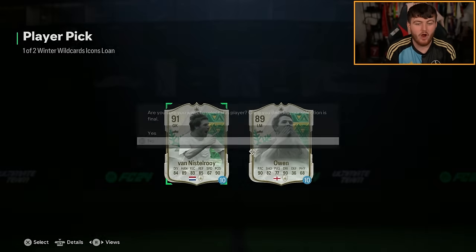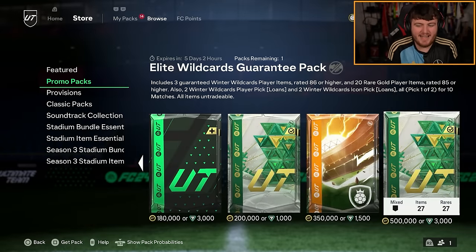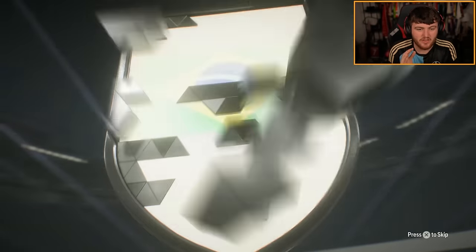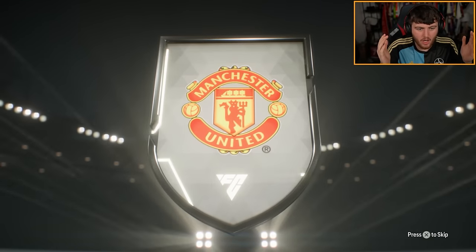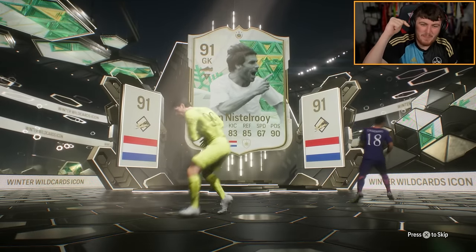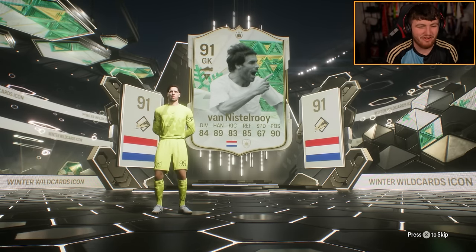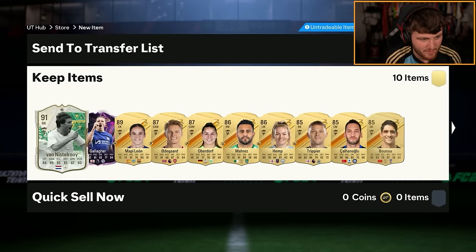On to my second account now to see what we get. Six Winter Wildcards in the first one - we did really well. Let's see if we do anywhere near as well in the second one. I think I've got an Icon. Hold up. Icon. Ruud Van Nistelrooy. Get in! Let's go. Look at that. United packed him present - a walkout. Let's go. I'm buzzing about that. Ruud Van Nistelrooy. Don't know how he is in game, but I am very happy with that to have him in the club.